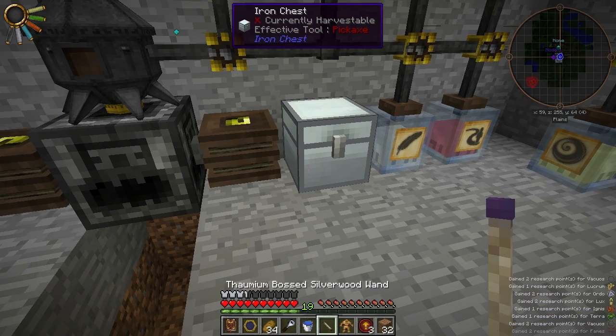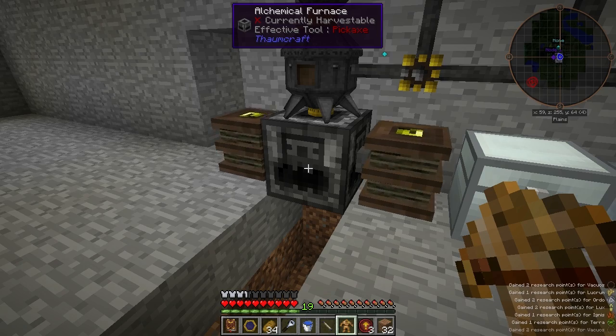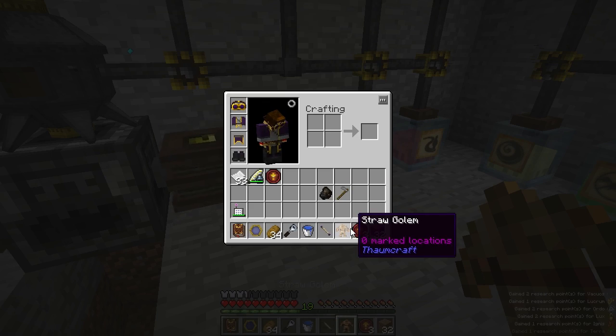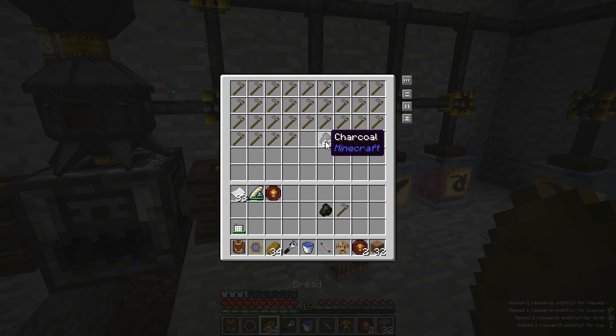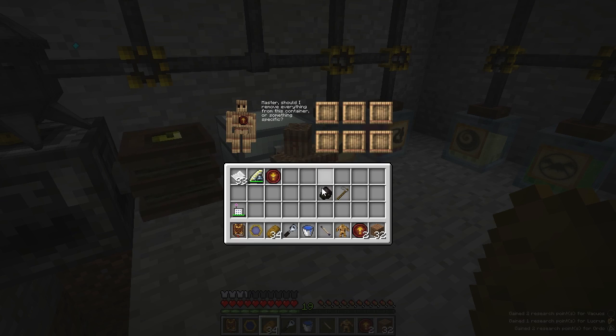Let's have an empty golem put the stone hose into the Alchemical Furnace. I need to attach him to the inventory I want to empty, so I'll put him on the chest right here. These are the empty cores. Now, because I have other items in here, like charcoal that I don't want him putting in there, I want to filter him — right click to get his interface.